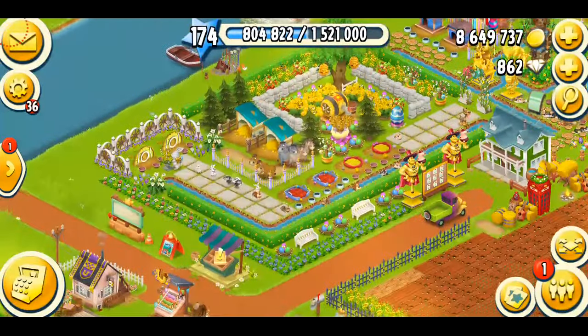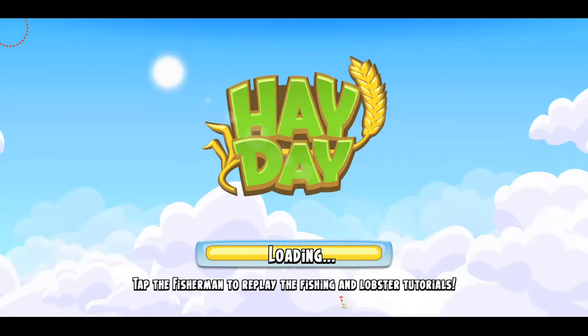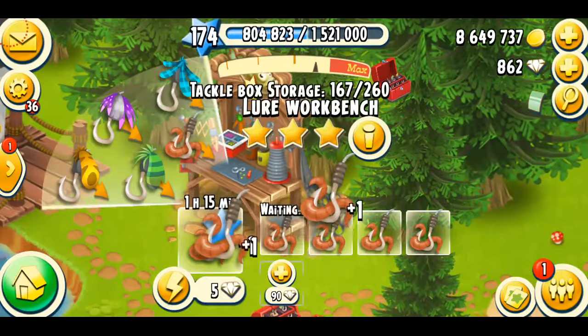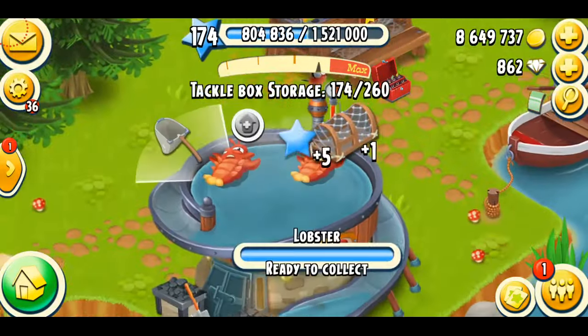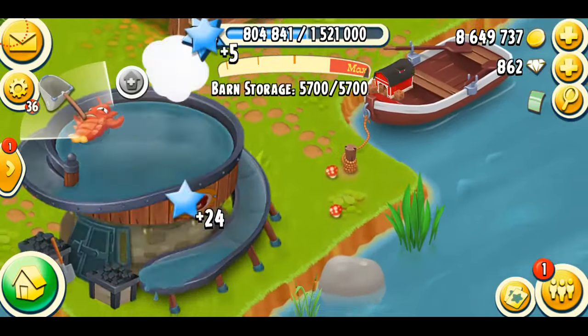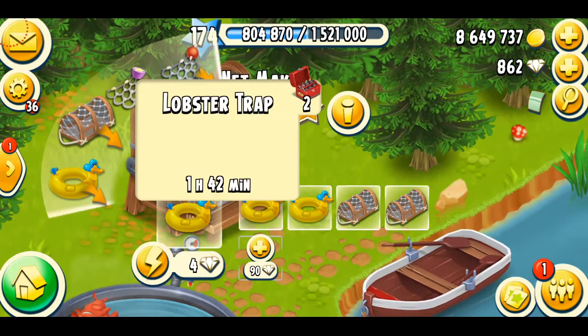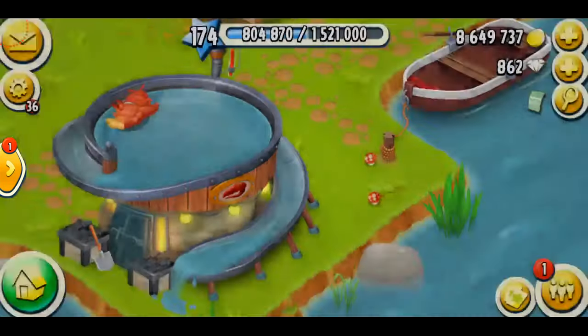We need some top hats, apples and grapes for the next boat, which is a very simple boat and I'll be able to do it. Let's just go to the fishing area and see what's going on there. I haven't been to my fishing area, so there's so much to do. We're just gonna make some lures and some duck traps and lobster traps as well — three duck traps and two lobster traps.